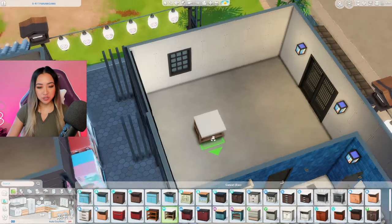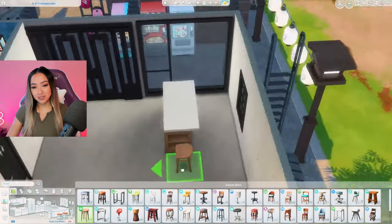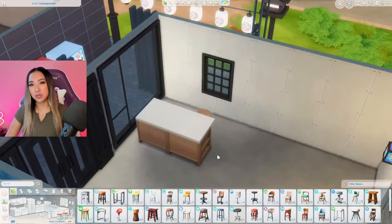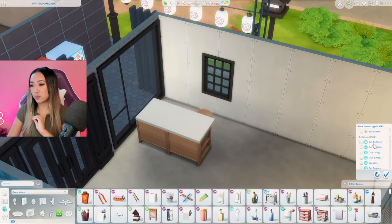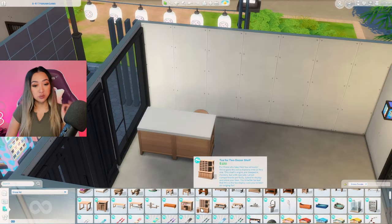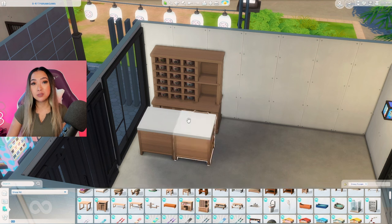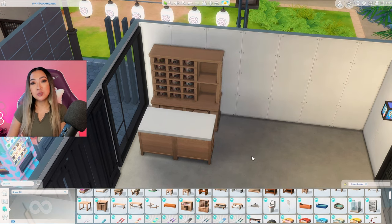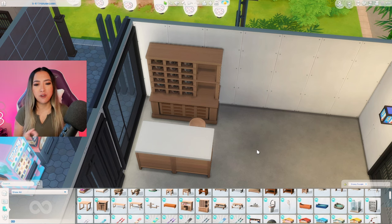I really wanted the bathroom to have that communal feel. I have two toilet stalls from the High School Years pack and then these two sink vanities from City Living. On the other side we have our shower stalls, which are from Snowy Escape. In case while you're showering you want to lock up your belongings, I did include this locker which is also from Snowy Escape. I'm going to add our bathroom door right here and then continue with the rest of the lobby.